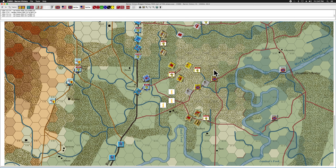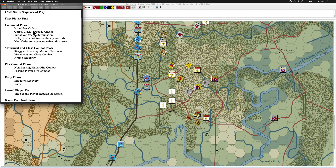I think we're in position now where we can actually start the Confederate phase of the 1500 turn. Bragg is not going to issue any new orders at this time — no corps attrition stoppage checks to make. The Army of Tennessee is not going to take any initiative. Delay reduction: this is the point where we pretend that the orders to First Corps, Buckner's Corps, and Preston's division meet their delay requirements. So those orders to First Corps and to Buckner's Corps — specifically Preston's division — are accepted at this time. No new orders arriving this turn, so we're done with the command phase of the 1500 turn.